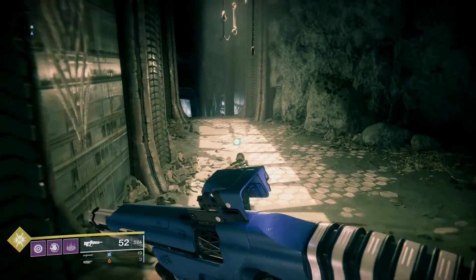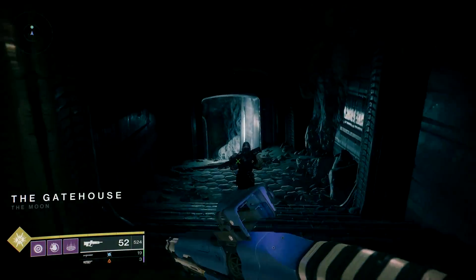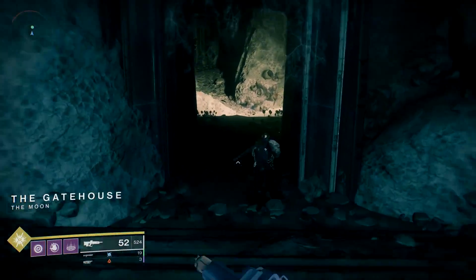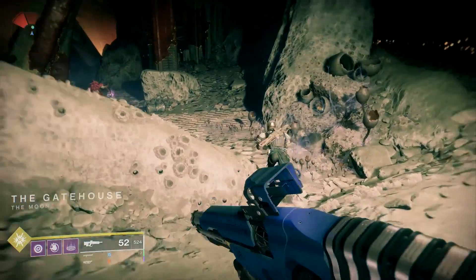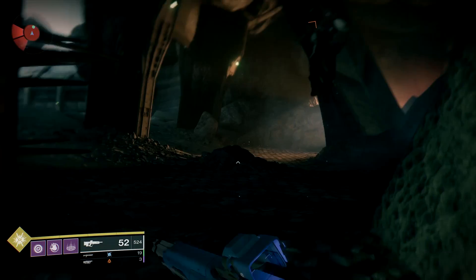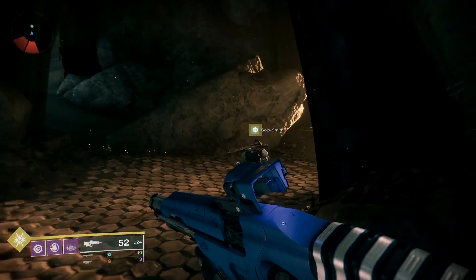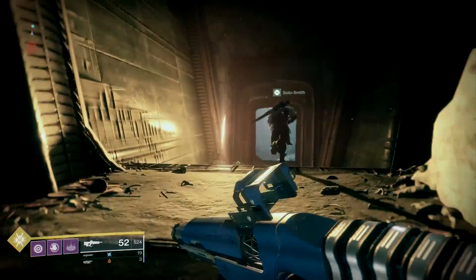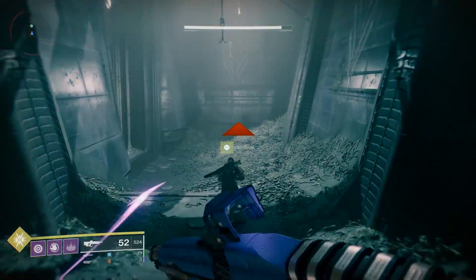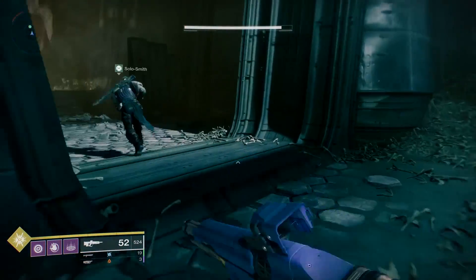As you go, there will be examples of those red souls — we are kind of following those. Keep going this way. Just forget about the enemies. Through here, quick right. Follow the light. See the soul up there? We are kind of being led by them, but they can also lead you off the trail, so be careful.